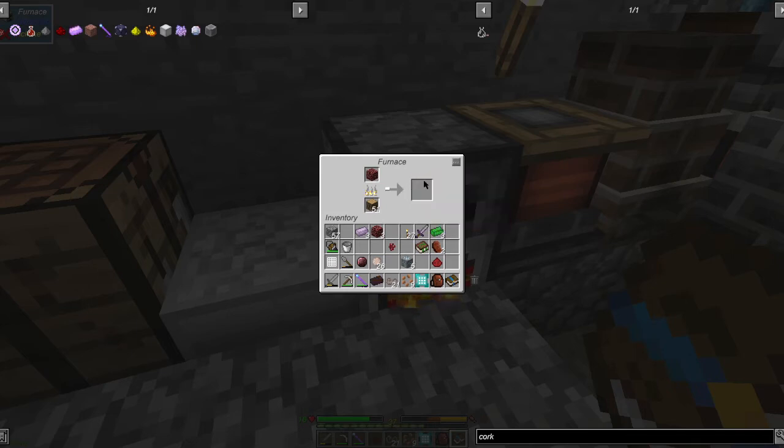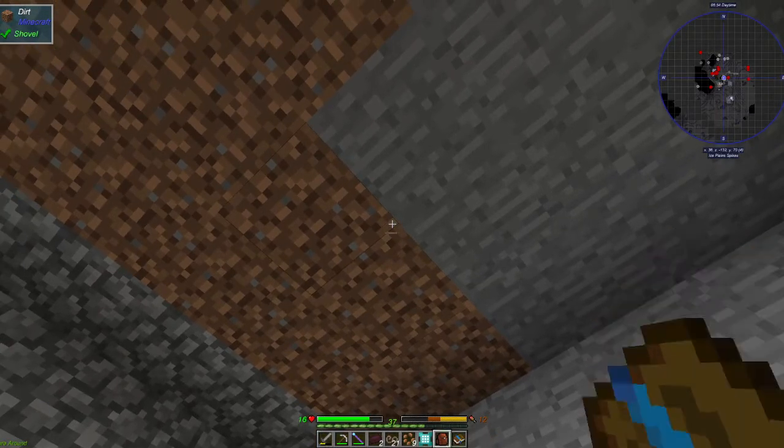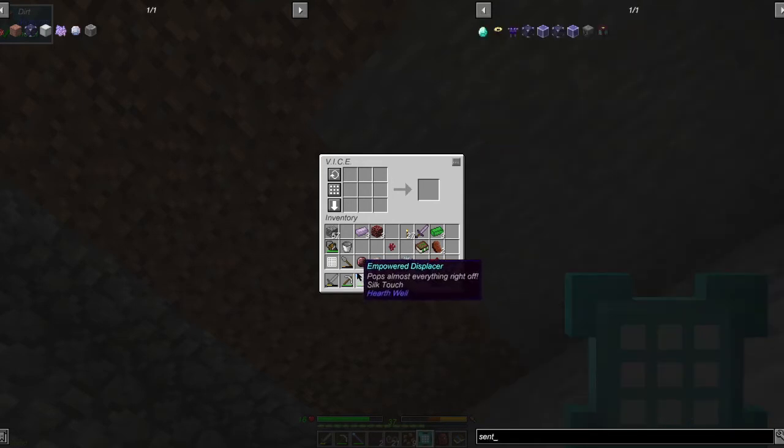Hopefully we'll get the next thing done. I don't need this, or that, or that — after I delete them I'll probably need them, but it's fine. So this is for the weeping block. First we're going to need more glowstone because we need more sentient cores — I shouldn't have used them all.